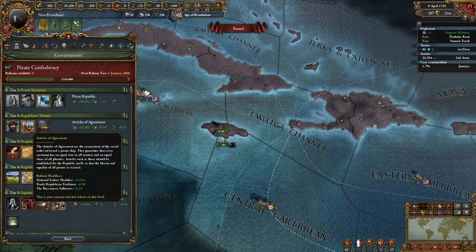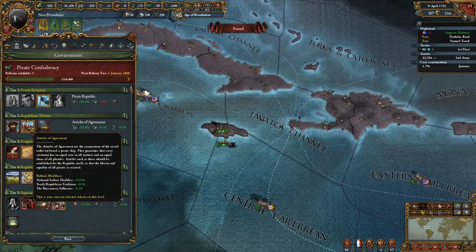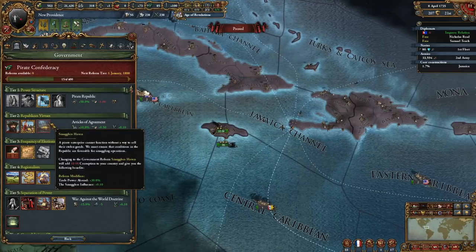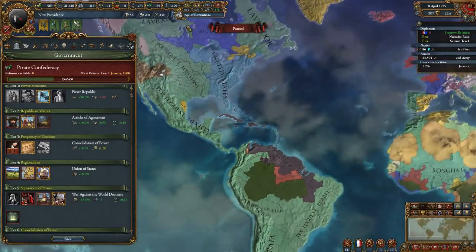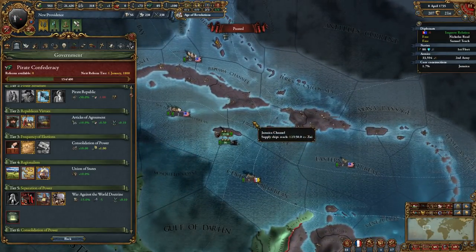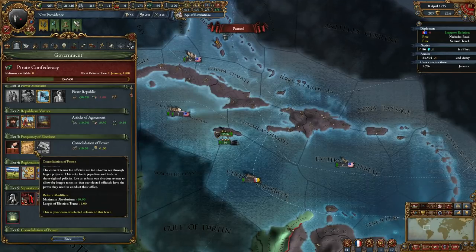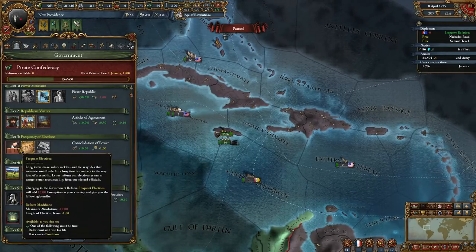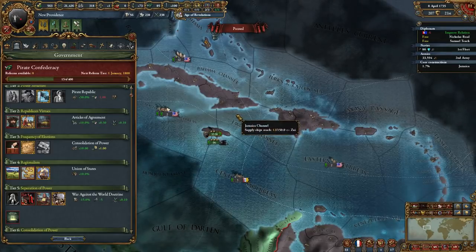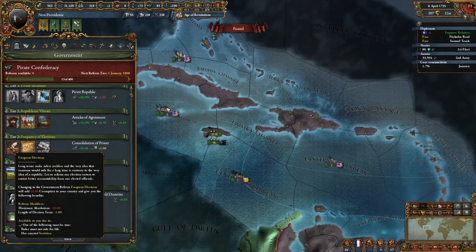These guys play like merchant republics in Europe, which is strange but makes sense. Further down the reform tree you have republican virtues: a council of captains, additional privateer influence, captains influence plus 0.1. You have articles of agreement — probably want to take it — with bonus sailors, plus 0.5 yearly republican tradition, and plus one buccaneers influence. That 0.5 republican tradition partially equals out the penalty. The other option is smugglers haven, giving trade power abroad and smugglers influence, allowing you to pull more trade from the Americas.